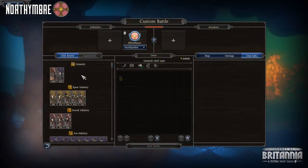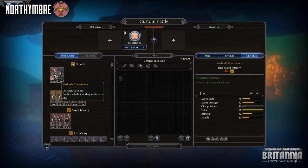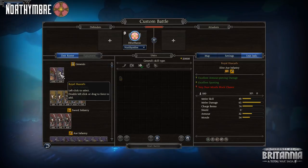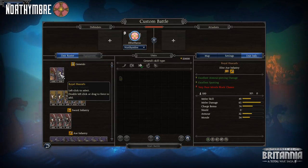Beginning as always with generals, you have Warlord's Companions, an elite sword infantry unit featuring the highest shield rating in the game, not to mention extremely high melee stats, armor, and morale. The other option is a tier 3 elite axe royal huskarls, and while they have no shields, the amount of melee damage and charge bonus more than makes up for a lack of defensive ability.